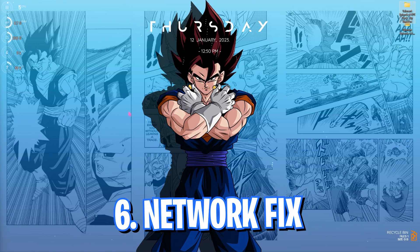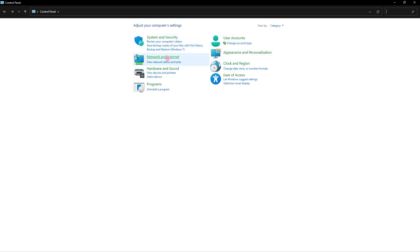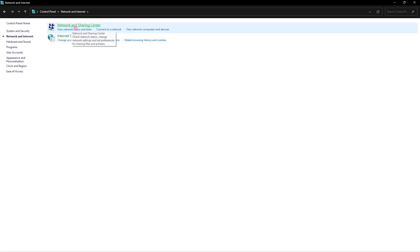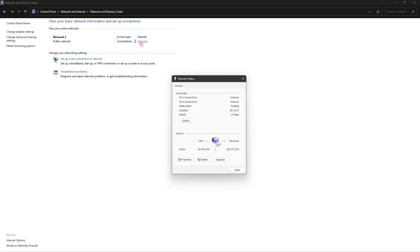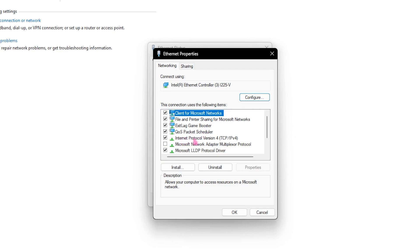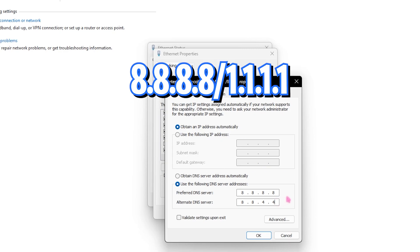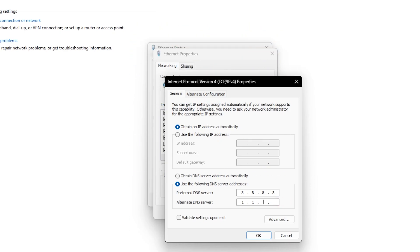Step number six is fixing your network issues. A lot of you guys might be facing packet loss, rubber banding, and ping issues — here is how to fix all of them. Go into Control Panel, then go into Network and Internet, go to Network and Sharing Center, and click on Ethernet. Go to Properties, select Internet Protocol Version 4, and click on Use the Following DNS Server. Set the preferred one to 8.8.8.8 and the alternate one to 1.1.1.1, then click OK.